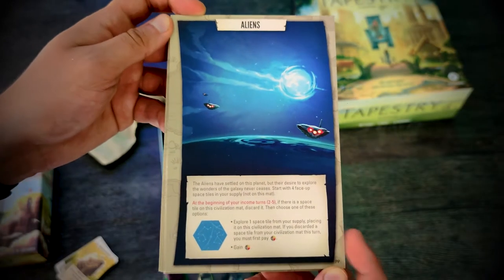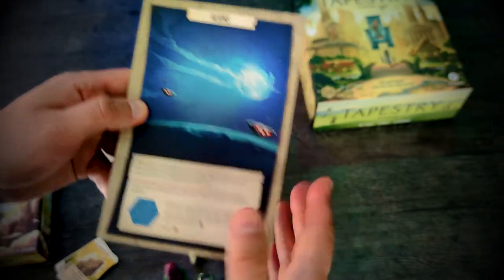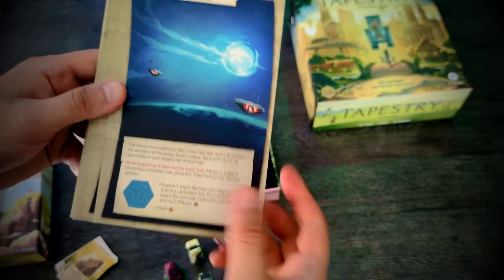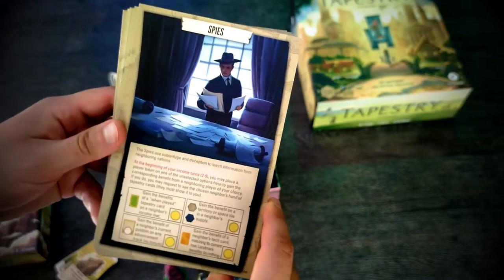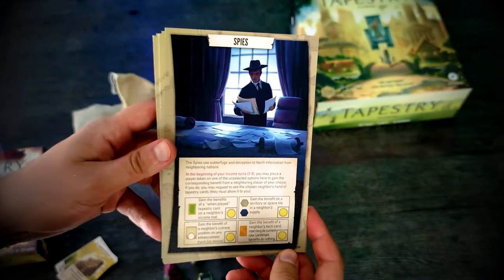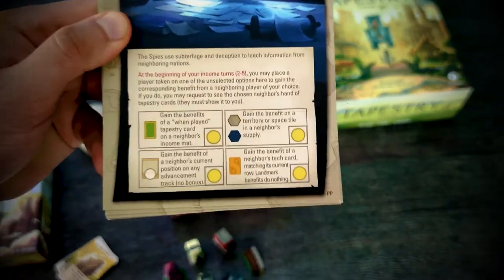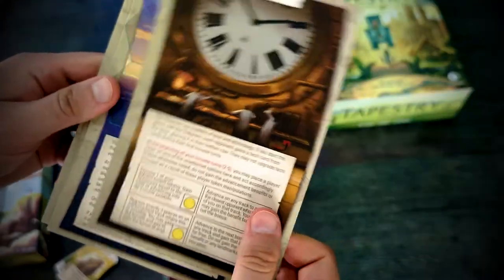Aliens are very powerful — they start with space tiles and can explore them during their turn without needing to be at the end of the track to get those tiles. Spice is a civilization with a little bit of negative interaction — thanks to Spice, you can copy bonuses from your opponents. You have four bonuses, and if you put your markers in specific places, you get those extra things.